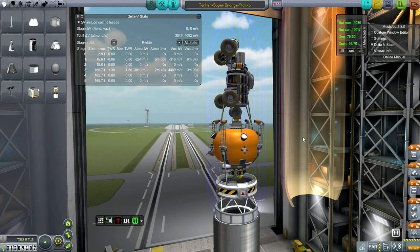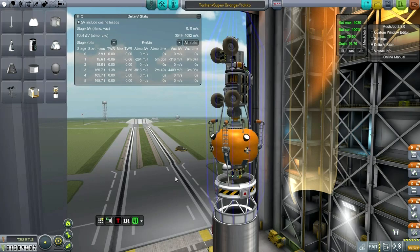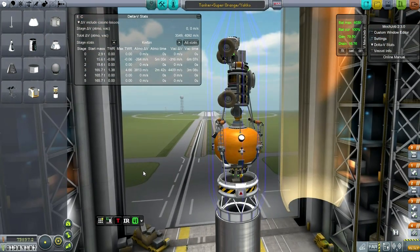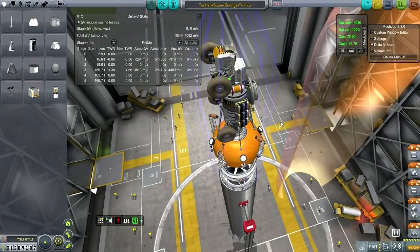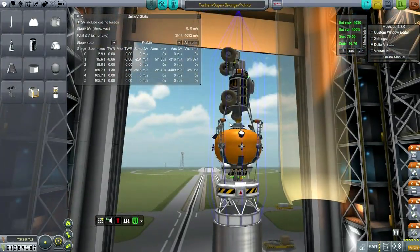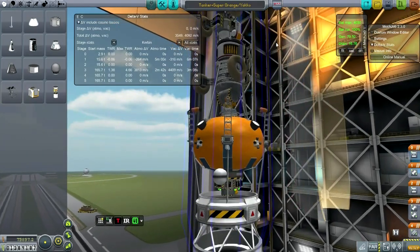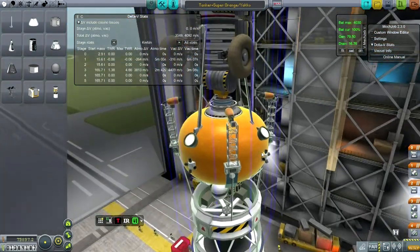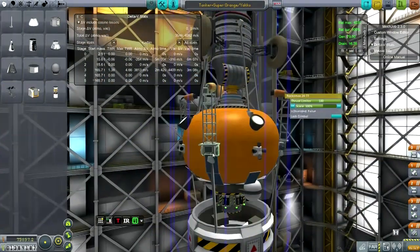Hello everyone and welcome back to my colonization series in Kerbal Space Program 0.24.2. In this episode I hope to first remedy some of the issues I had with the previous episode, successfully delivering a tanker to the moon as well as delivering a replacement orange. Here you can see this is a super orange with the thrusters now on these extendable struts.